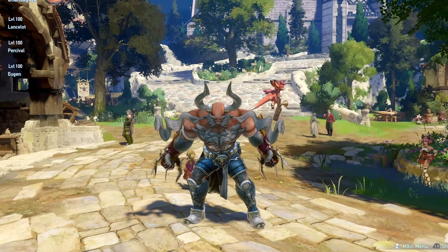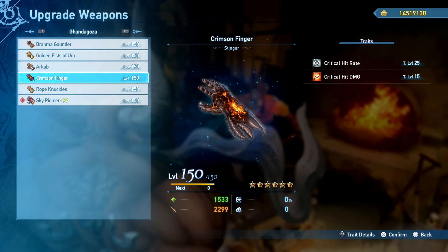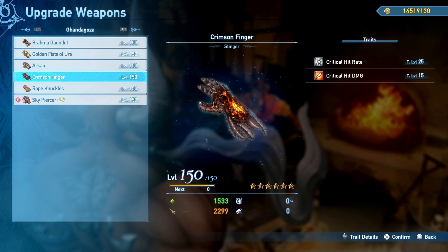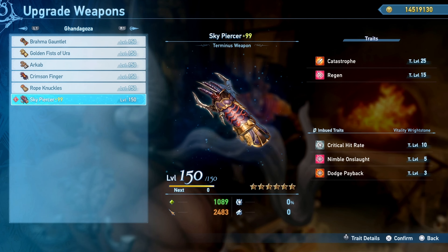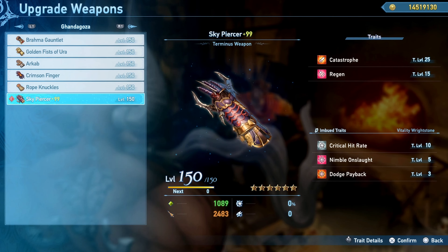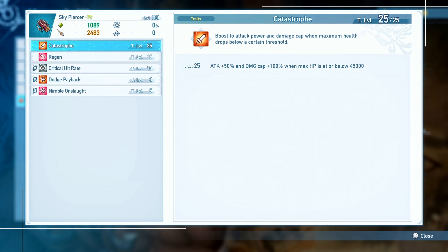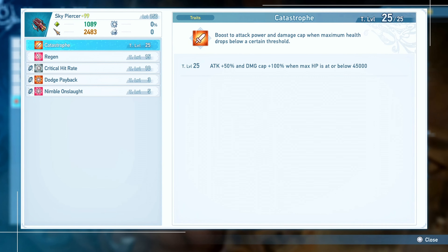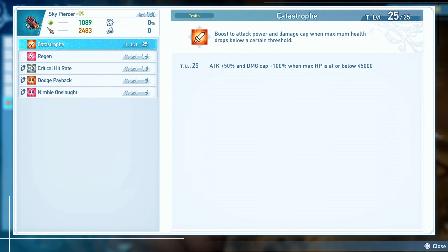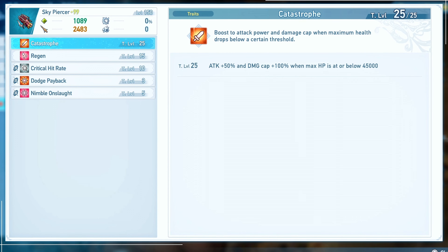For weapons, the recommendation is the Critical Hit Rate weapon until you get the Terminus weapon. A fully maxed Ascension weapon is a better option if you don't get lucky with Terminus, but the Terminus weapon has amazing stats, comes with Catastrophe and regen, and grants Sigil Booster when fully maxed. Catastrophe is the best trait in the game, raising attack by 50% and damage cap by 100% as long as you are at or below 45,000 HP.